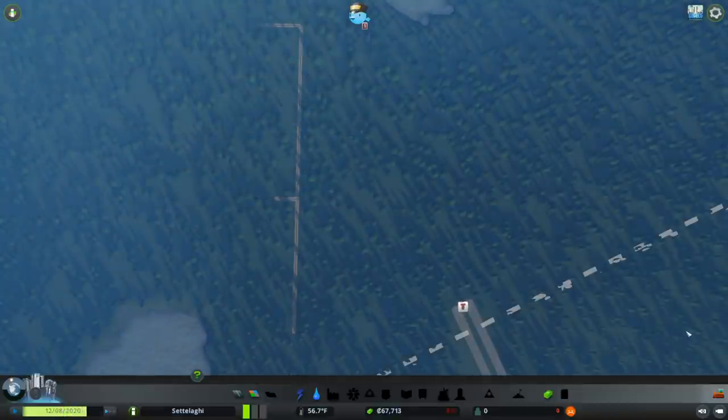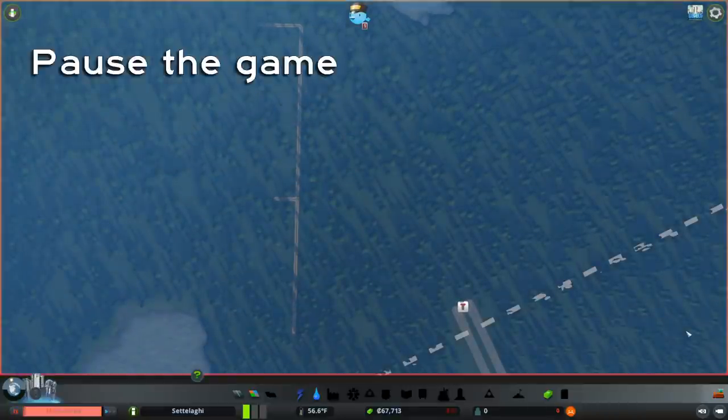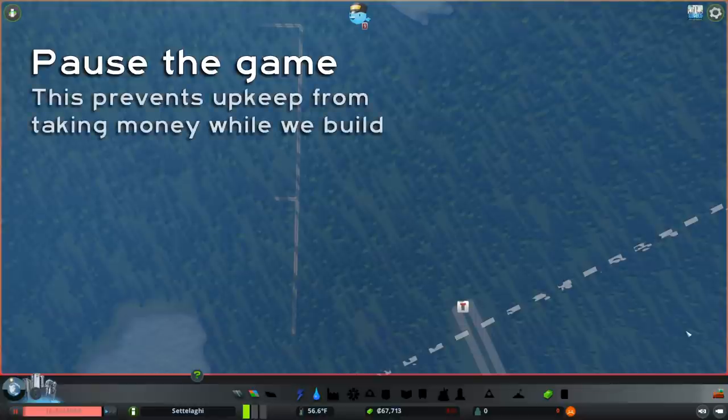Our first financial lesson is really simple: pause the game before we build. As soon as we build anything that requires maintenance, like roads, we get charged for upkeep, like you see at the bottom of the screen here. So pause the game right away, or we'll bleed cash before we have income.